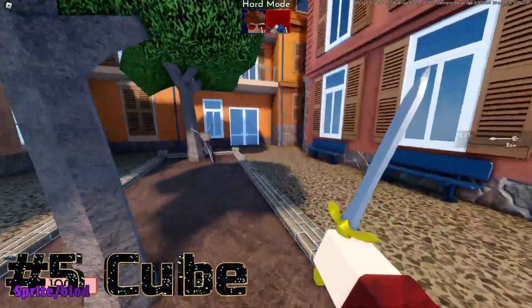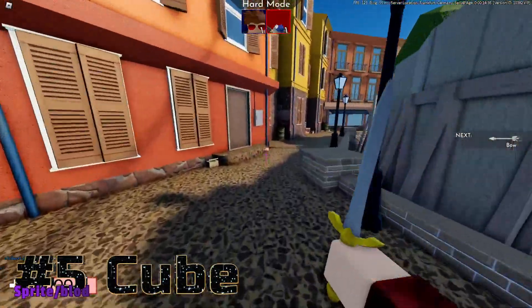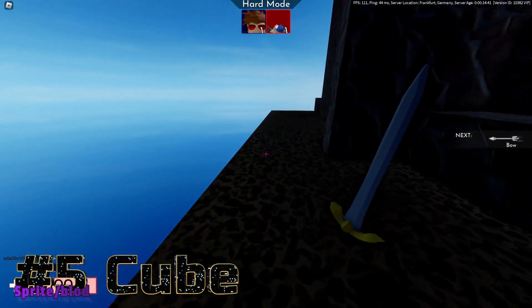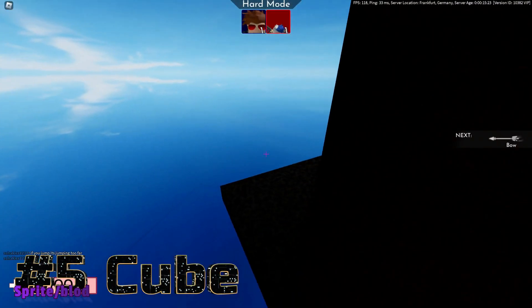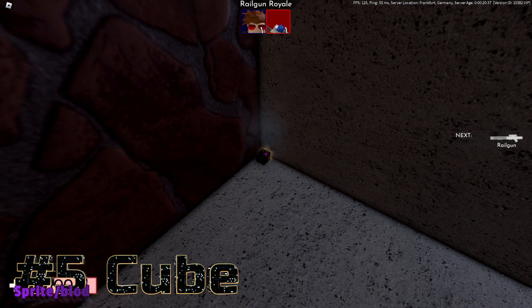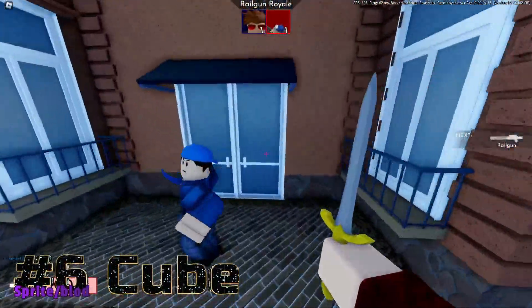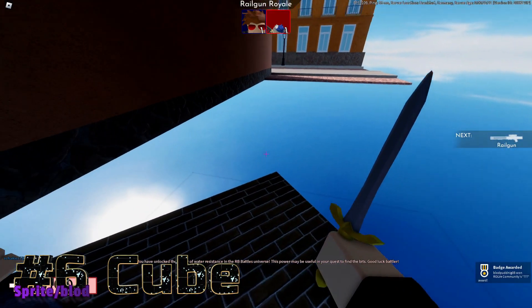So the fifth one — if I am right, you need to come over here. I might have missed the door but I think it should be this one — yes. Just be careful guys, it's easy to fall off. Ok, here guys was the fifth one, so just click that, and the last one should...